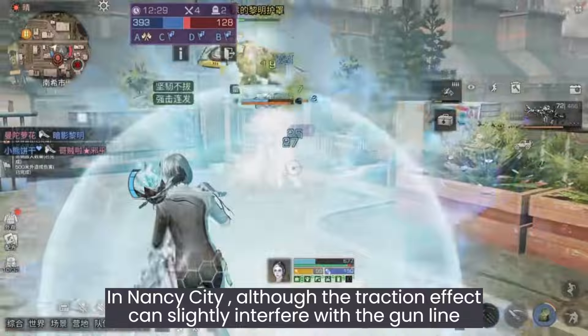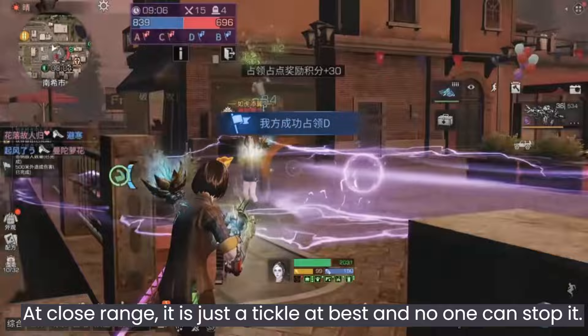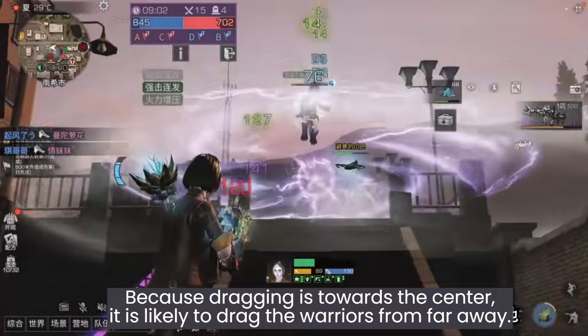Although the traction effect can slightly interfere with the gun line, in practice it is not very useful. The flamethrower's body damage is still low — at close range it is just a tickle at best. No one can stop it because the dragging is towards the center, so it may trap warriors from far away, but strong warriors are too scary — I still don't recommend using this to trap them.